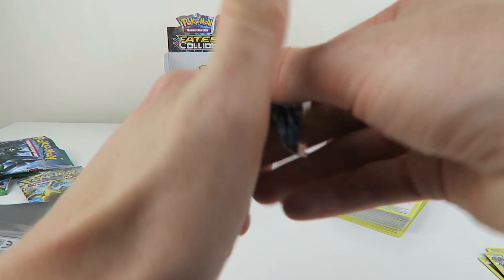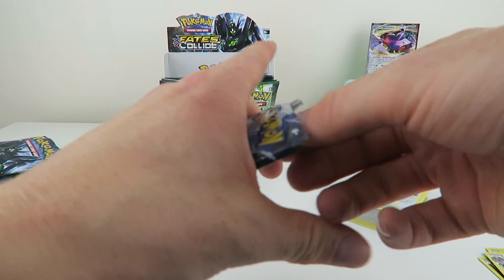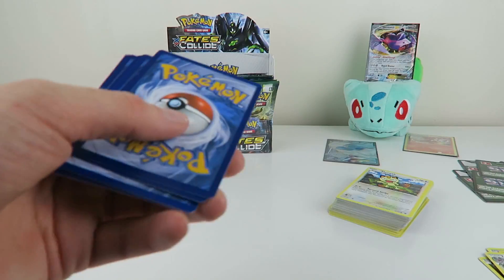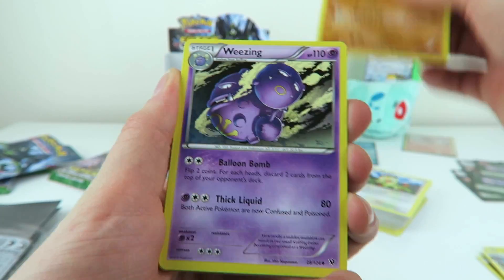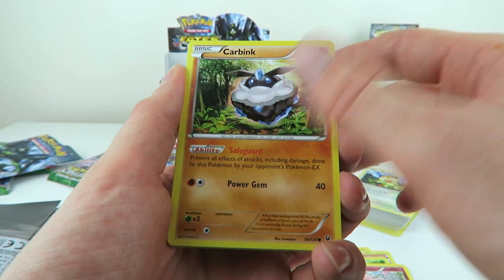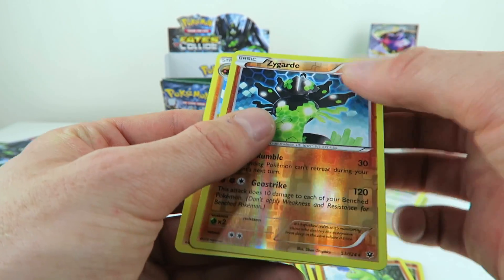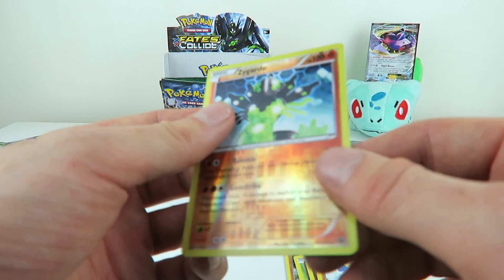Alakazam pack next. This is probably one of my least composed booster box opens I've ever done. We've got a Hariyama, a Wheezing, a Lysandre's Trump Card, a Dedenne, a Riolu, Jigglypuff, Carbink, Larvitar. The reverse is a Zygarde rare reverse and the rare is a Kabutops — so that's another rare reverse to add to the collection, even though I don't collect them.